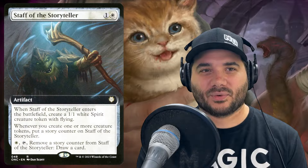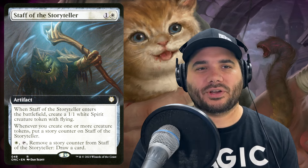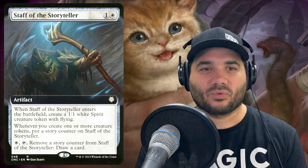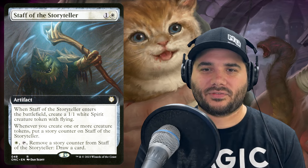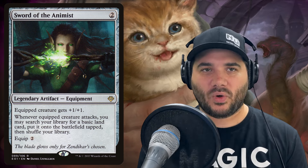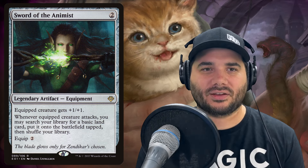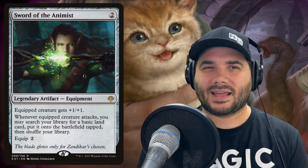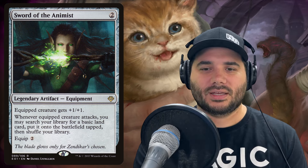Next we have Staff of the Storyteller. When it enters, you make a 1/1 spirit with flying. Whenever you create one or more creature tokens, put a story counter on it. You can pay one to tap it and remove a story counter to draw a card — more card draw. Lastly in our artifacts, we have Sword of the Animist for two, an equipment you equip for two more. The equipped creature gets plus one/plus one, and whenever it attacks, you may search your library for a basic land card and put it onto the battlefield tapped. White doesn't have many great ways to ramp, so this one is good.